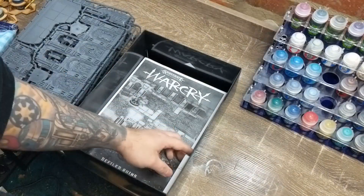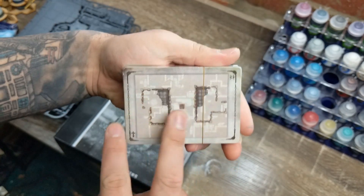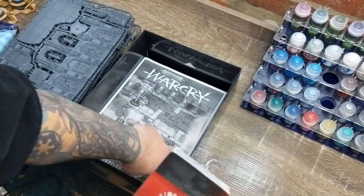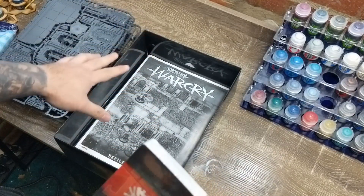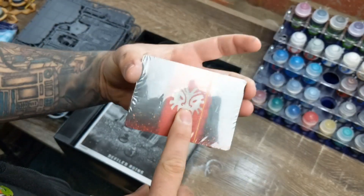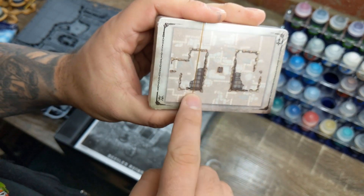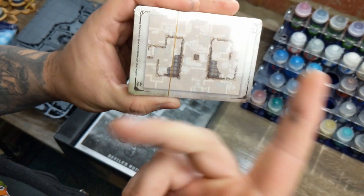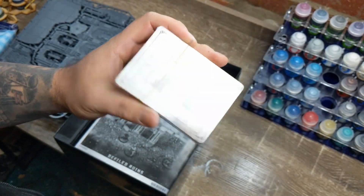And then we've got the terrain cards. In the terrain box with Warcry, the terrain should be built as the instructions say. But test fit everything. Look at the back of the box - because these matter, they're part of the game. It is important how this is set up, so your pieces have to match. If you are going to play, they kind of do.